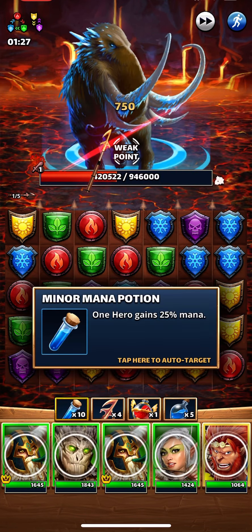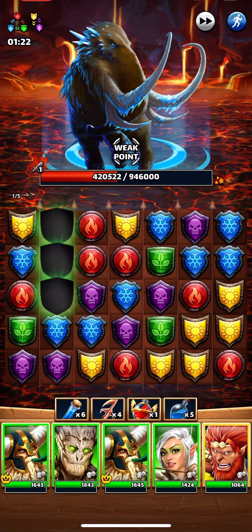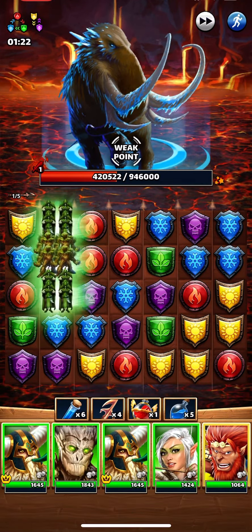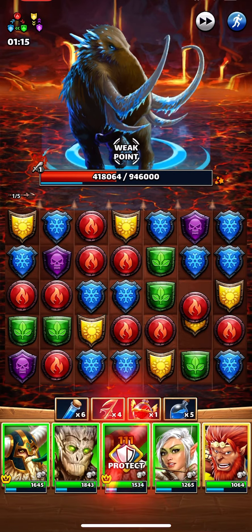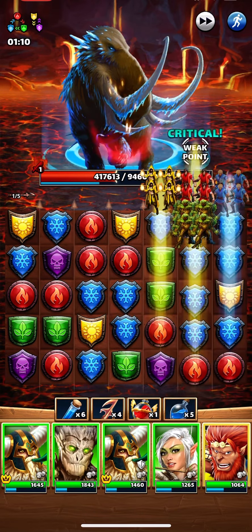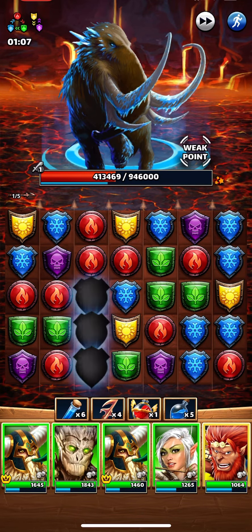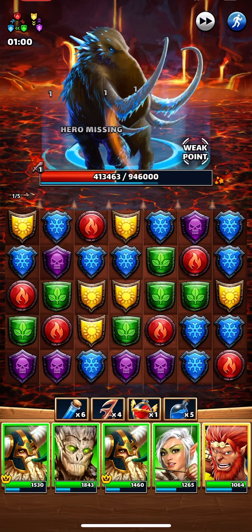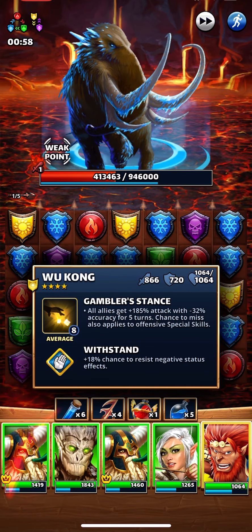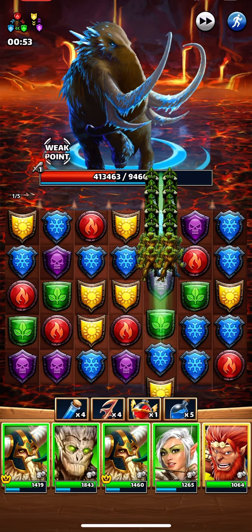We'll start by throwing a harpoon and then powering up Wukong for extra bonus points, and then we'll just start seeing if we get some green on the board. A little bit — nope. Gotta keep an eye, make sure we don't lose Wukong — I've done that before. A little green, not what we're looking for. We're probably going to have to activate Wukong again. Yep, a couple tries there — keep swinging at the mammoth.